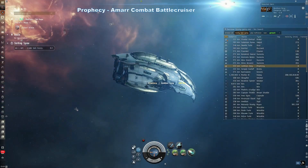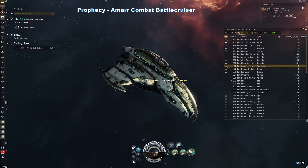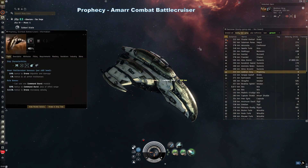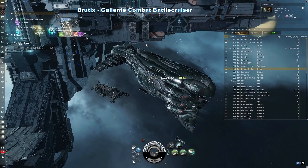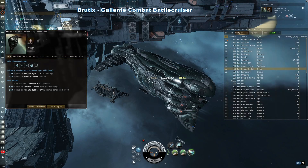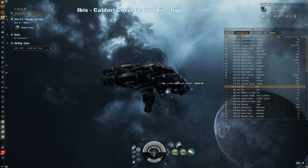Prophecy — Amarr combat battlecruiser. This ship is really great at tanking. It doesn't really care what kind of turrets it uses, but it does specialize in drone use more than turret use. Brutix — Gallente combat battlecruiser. The Brutix loves to use blasters up close. For fleets they can use railguns at a distance. This intimidating ship is a favorite among PVPers.